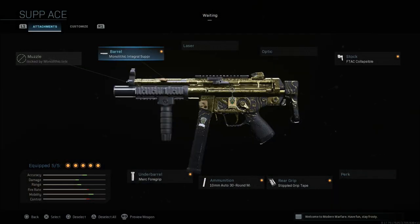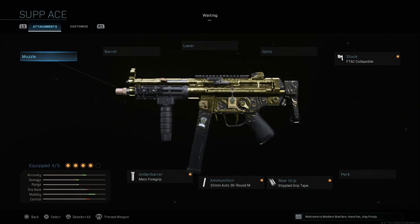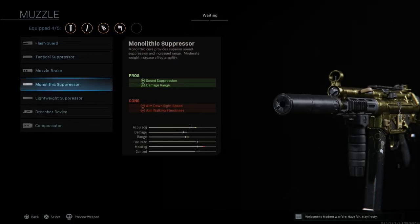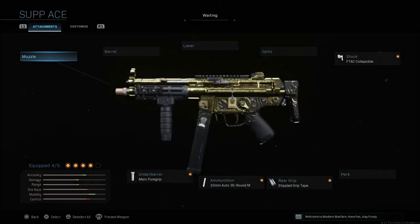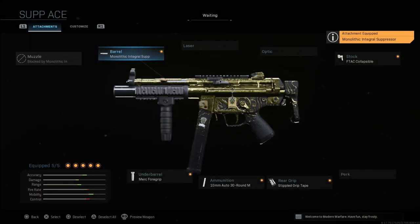When it comes to the weapon itself, I go with the Monolithic Integral Suppressor, which is a barrel attachment. You can also run the regular monolithic suppressor on the muzzle — it gives sound suppression and damage range with good accuracy and range, but a little less control and mobility. The integral monolithic suppressor gives you a little less accuracy, about the same range, doesn't change control, but only has one con: aim down sight speed. You still get sound suppression and bullet velocity. Either monolithic suppressor is good — two cons with the regular, or one con with the integral. I like the integral suppressor for multiplayer specifically.